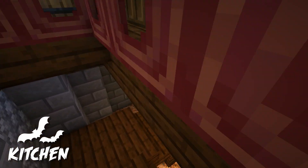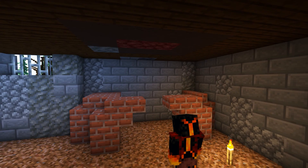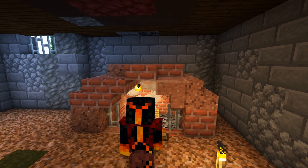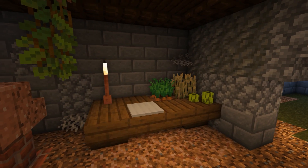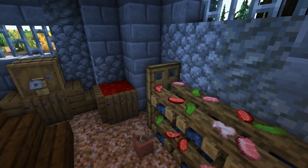Below lies the kitchen. Tomes of recipes and spells reside under the staircase. Here a brick oven is roasting — hopefully just a nice, normal stew. Bundles of wheat lie on the table, ready to be baked into Halloween treats. A food rack holds the choice cuts of meat, next to a cask of a finely aged drink.